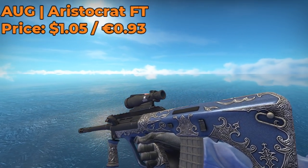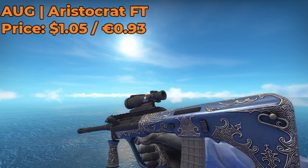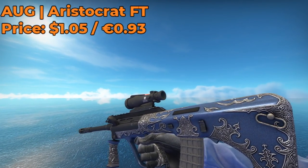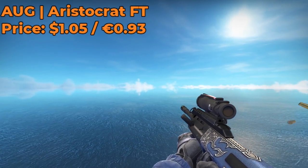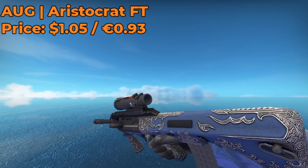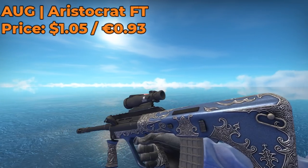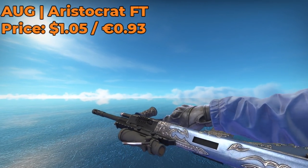For our AUG skin, I decided to go with the Aristocrat Field Tested. It costs $1.05 on the Steam Market. I decided to spend a little bit more money for the AUG skin because I feel like some people are probably going to be using it — I know it got nerfed, quote-unquote, but I still think it's pretty viable in certain situations, and there's still a handful of players that will probably use it. So I decided to spend more money, and I think the Aristocrat looks clean — really good for a Field Tested skin, and for under $1, it's pretty solid.